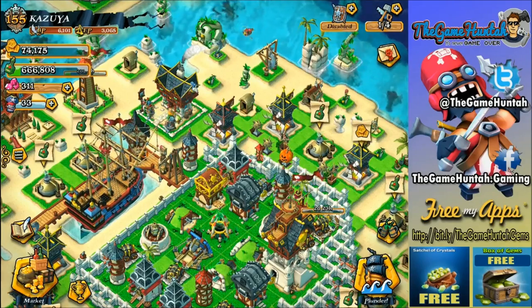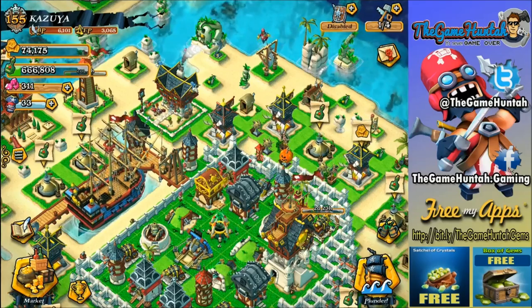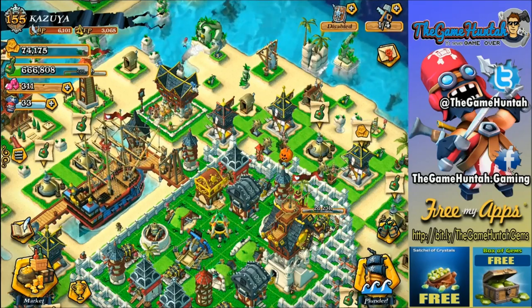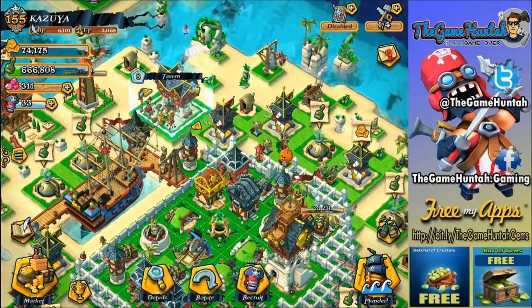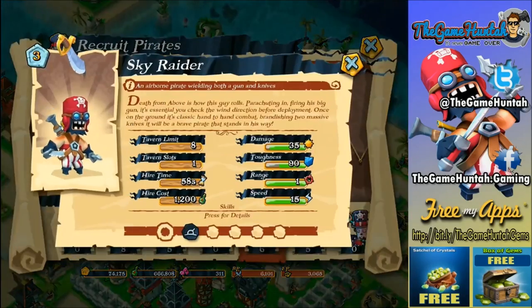This is the Game Hunter with another episode of Let's Play Thunder Pirates. Really excited today — we got a new update and finally got a chance to use the Sky Raider. It's a new unit we're gonna be using in this episode. It's an interesting character that can completely change the dynamics of attacks from now on, because this is an airborne unit.